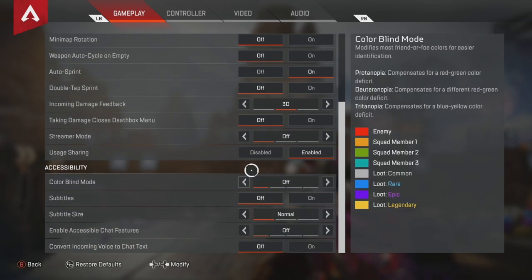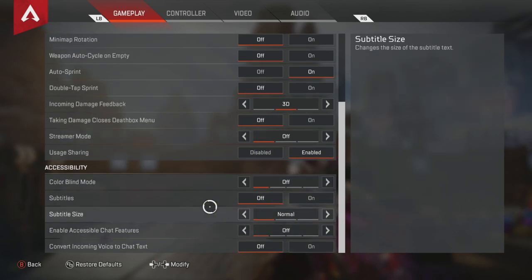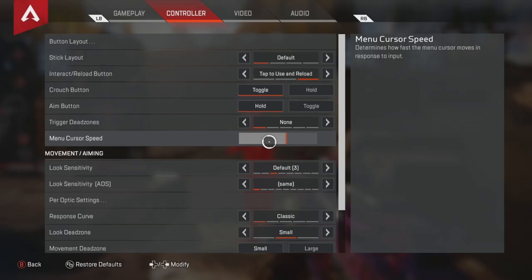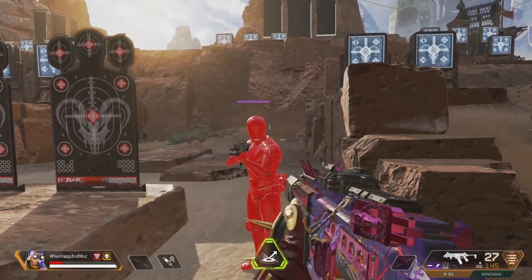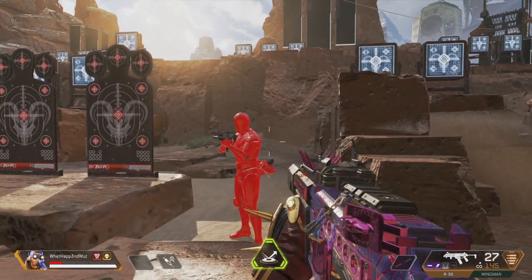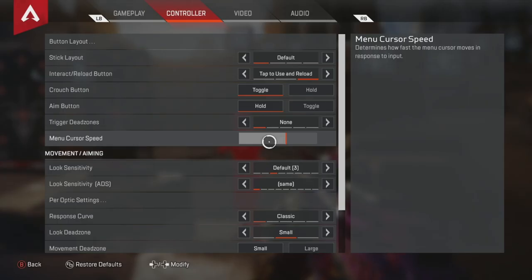Colorblind — I'm not colorblind, so I suggest doing whatever fits you best. Stick layout — I leave mine on default. Interact/reload — I leave it on tap to use and tap to reload, because that is the best way to have it. A lot of people use hold, but I'm telling you, if you use hold, it's terrible. Crouch button — I leave it on toggle so I can spam crouch shots. Aim button — I leave it on hold, because if you toggle it, it'll get stuck until you press it again. Just leave it on hold.